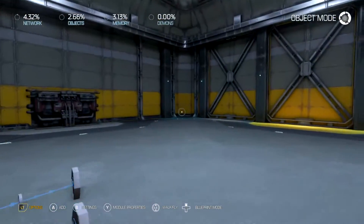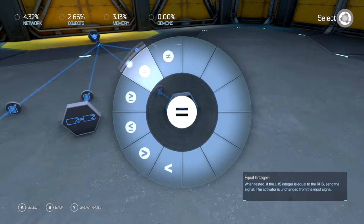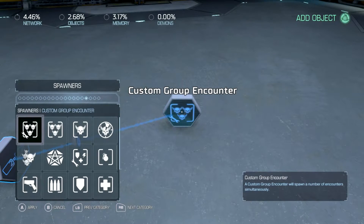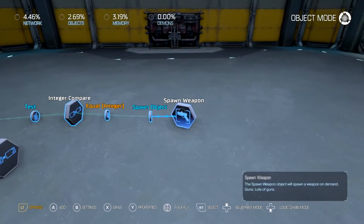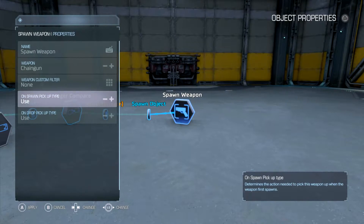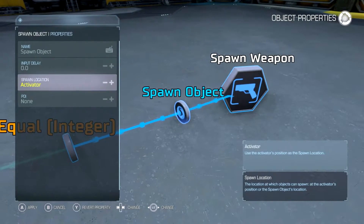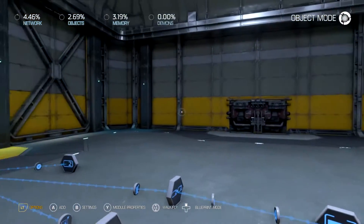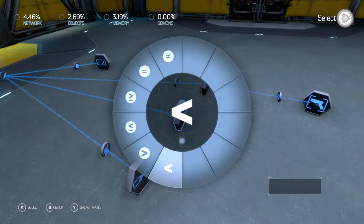Okay, so go to equals spawn weapon — I'll make that one a chaingun. On touch, on spawn, we want to set the activator for the spawn location. What this will do is that when an enemy dies, it'll drop the weapon right where they stand. Let's put some more weapons here.